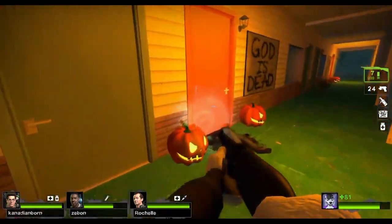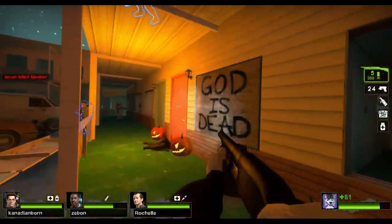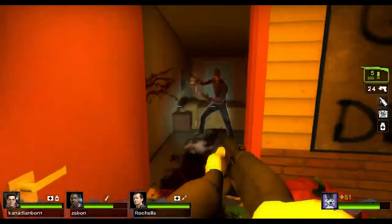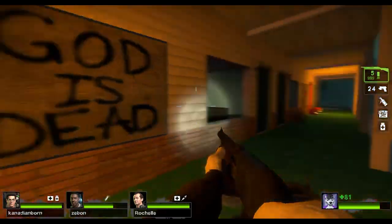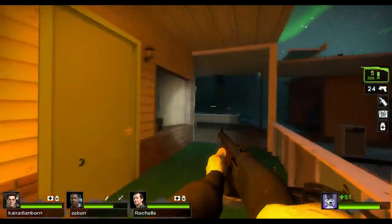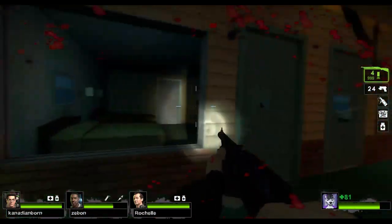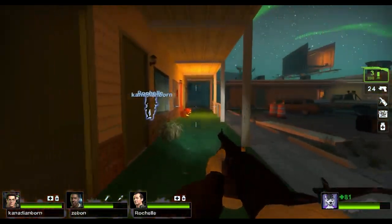Oh yeah, there's one down here as well. You want to open this door or should I? You do it. There's another one over here but this one's already open. That one's already open but I don't see anything in there. I guess that's supposed to give you a false sense of security.